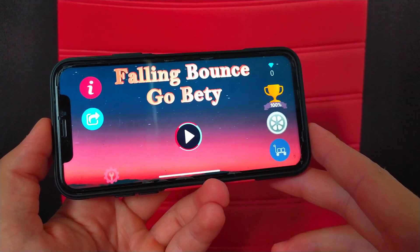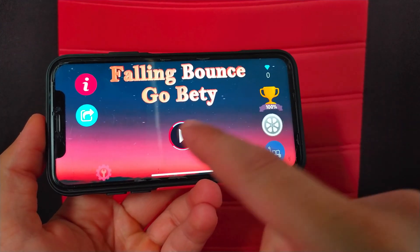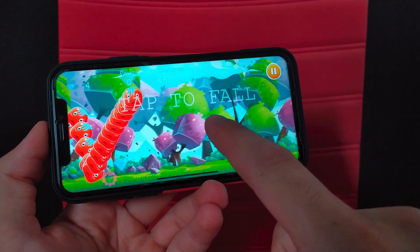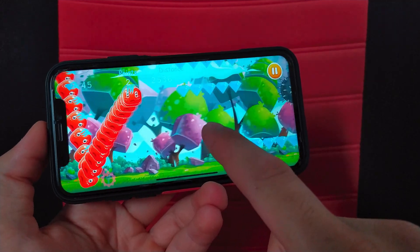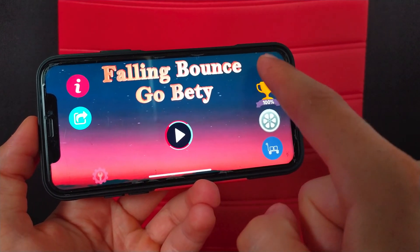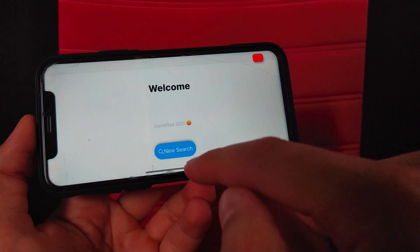As you can see, I have zero diamonds. I'm going to play the game a little bit to get some diamonds. Now I have collected some diamonds — I now have 58 diamonds. I will open iGameGuard tweak.